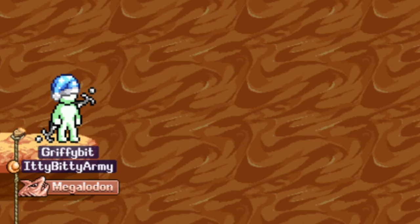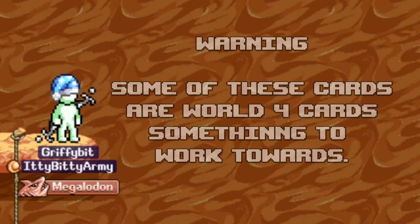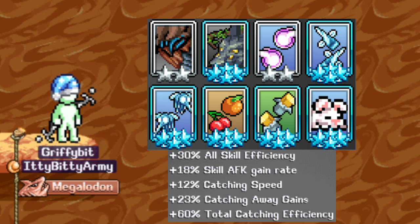Card time. Warning: some of these are World 4 cards, so they're something to work towards. First is Chaotic Troll for skill efficiency. Amarok for skill AFK gains. Berry for catching speed. Flycicle for catching AFK gains. Mesquite Snow for efficiency percent. Fruit Flies for AFK gains. Butterflies for efficiency percent. And Bunny for more skill AFK gains.